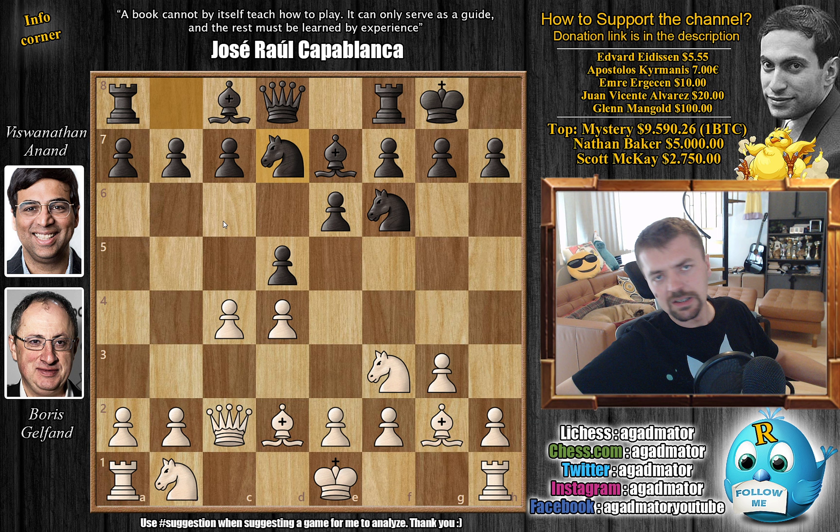This position has been reached in top-tier tournaments almost 70 times, and the go-to move here is just castles. But Boris, as a great student of modern opening theory sponsored by neural networks, goes h4, and it is a new move in the position. So already at move 8 we have a completely new game.